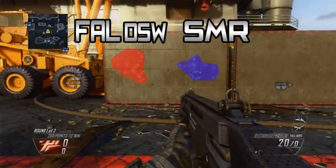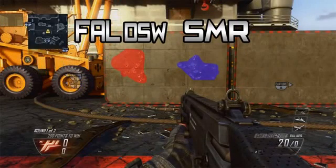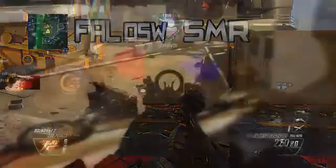For the hipfire spreads, I again used the select fire attachment for the same reasons. They were both fairly tight spreads considering I was standing straight up, not in the crouch or prone position. As you can see, the FAL has a more vertical recoil while the SMR goes side to side. I personally like vertical recoil better for close-range gunfights, but both are fairly good spreads.